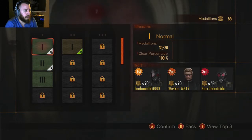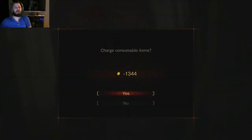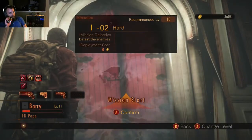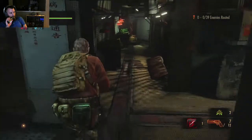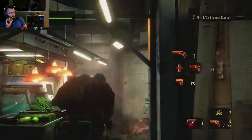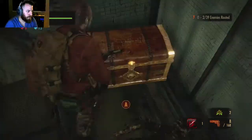So we'll hop on over to Hard mode and deploy on Hard. Hard 1 is the same as Normal 1, except the enemies are a little bit more difficult.